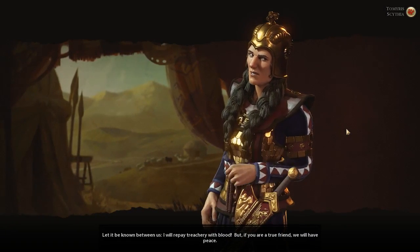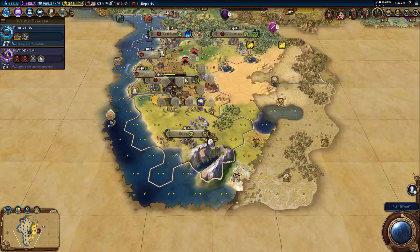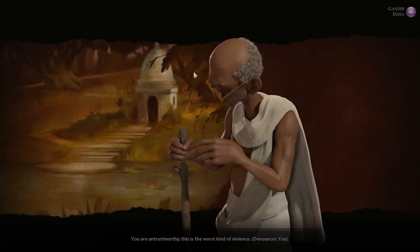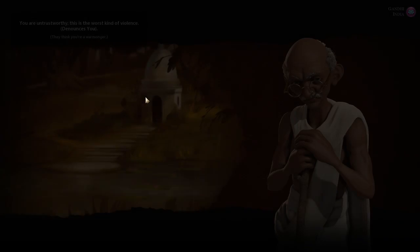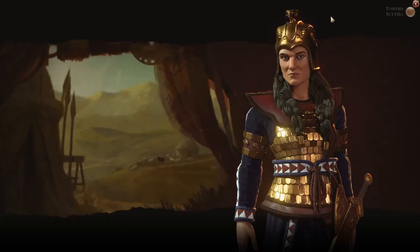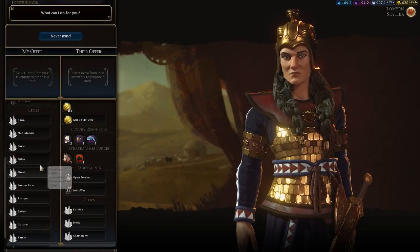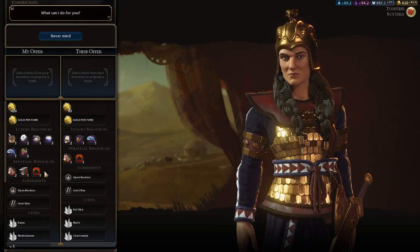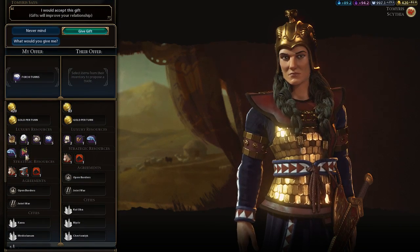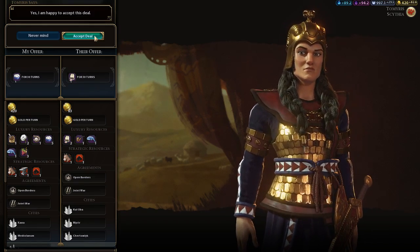Scythia - maybe she'll let me trade. I know you're denouncing me. So we have sugar to give away. We're grabbing a tea, so that will help.